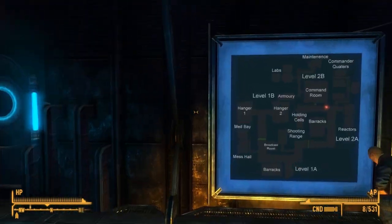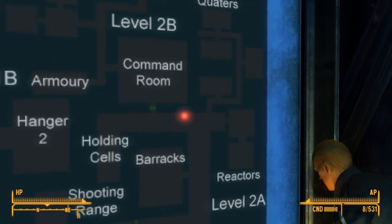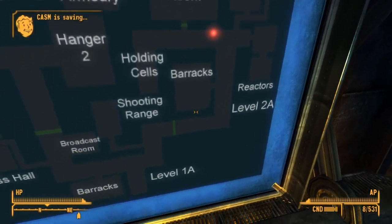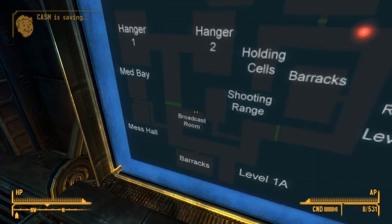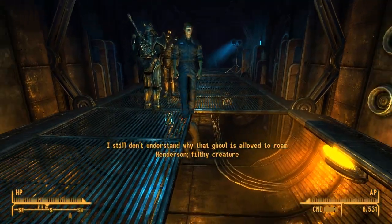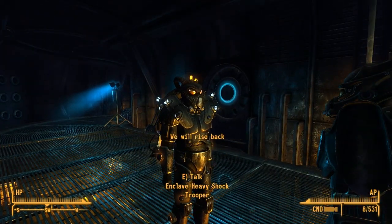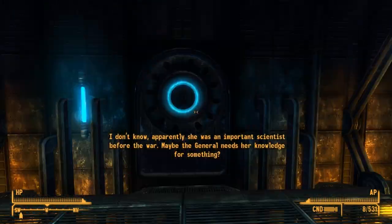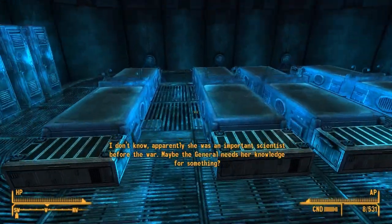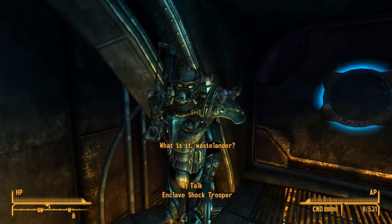We can't go in there. Commander Quattas... All right, we'll go back to the hangar. I still don't understand why that ghoul is out of Henderson. Apparently she was an important scientist before the war — maybe the general needs her knowledge or something. Wouldn't make sense.